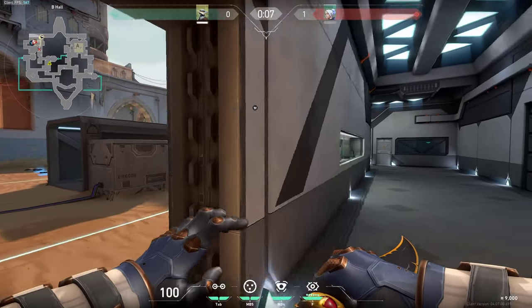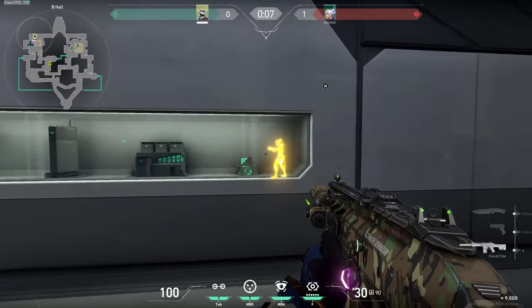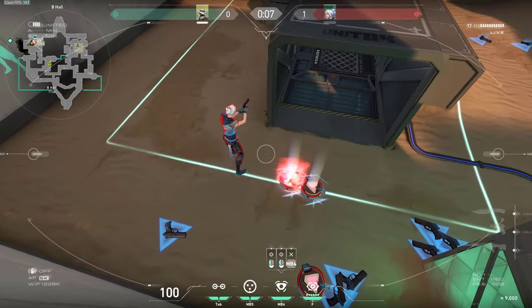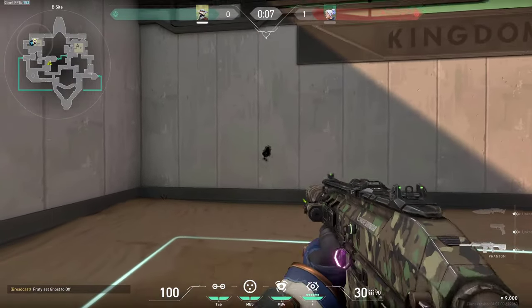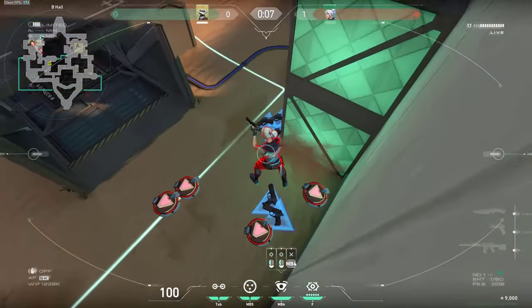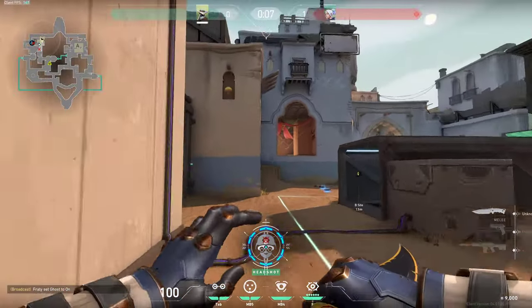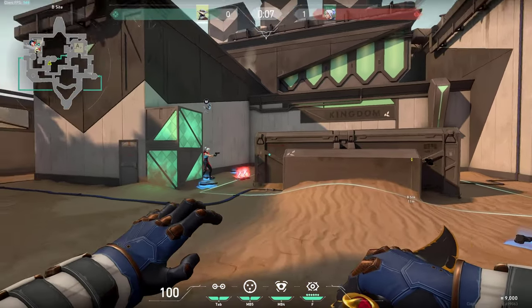One of my favorite spots to wallbang is right here. If you know that there is someone in this area in the back side and the enemy is tagged, or you can ping where enemies are usually planting right here — you can try to spam this wall with your Vandal and get some very easy kills on the guy who is standing here. It does a lot of damage and you can spam it, but be careful — enemies can spam you back on the other side. A little tip: if you are entering site, I would recommend trying to wallbang this part of the cube. You never know who can be hiding behind it. Try to pre-aim these spots — it can get you a free kill and it doesn't take much time.